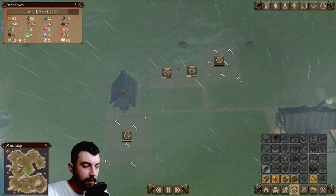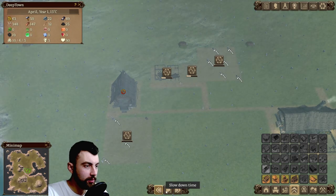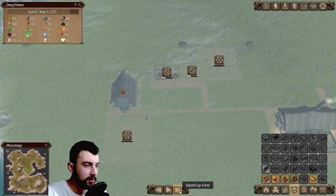The game can be sped up by clicking the speed buttons. We got normal speed, two times, five times, and ten times. You can also do that by pressing 1, 2, 3, and 4.